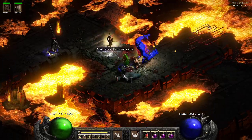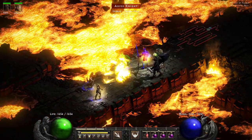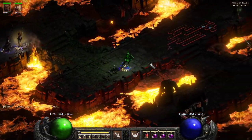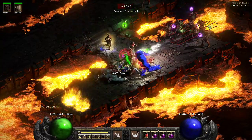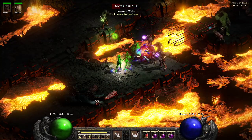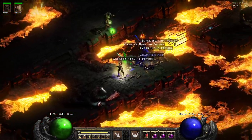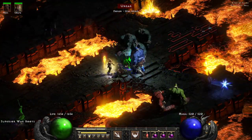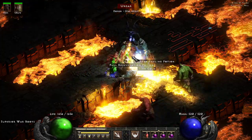We're going to do everything — cows, Ubers too. You slap on a Rising Sun and a Dwarf Star and Bob's your uncle. I'm 100% positive she can do Ubers, because I did Ubers with the Frenzy Barbarian wearing Guardian Angel — and she's more defensive than he is, so she's going to be better.